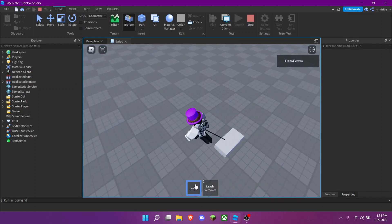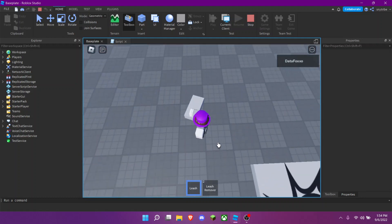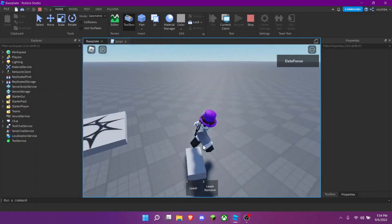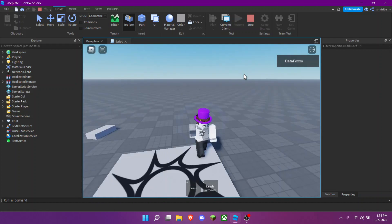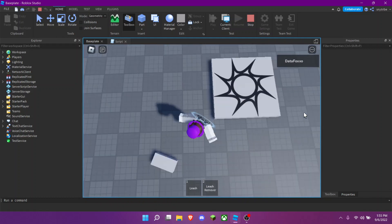Now you can leash something to you, and then remove the leash from it. If you leash yourself to the baseplate, don't worry — you can just remove the leash. The model will be in the description if you don't want to script it yourself.